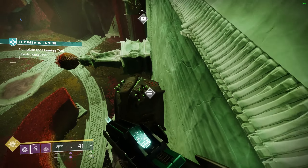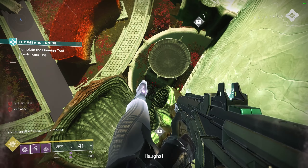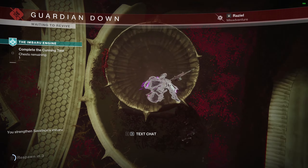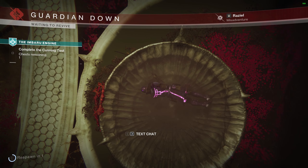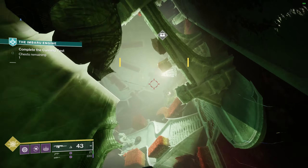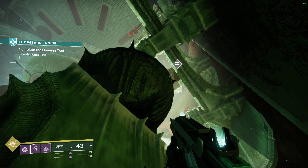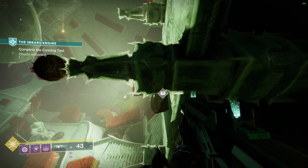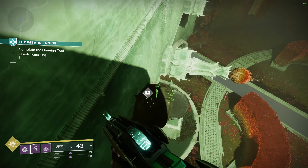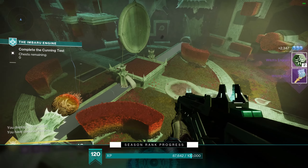You'll go through different circuits with either three or two chests at a time, and your goal is to get all of them correct to move to the next section. There's no timer, so you can take your time walking around, finding all the chest spawns, and locating the corresponding symbols. Once you grab the appropriate chest, you'll get your 'display your cunning' message and move on, until you finally get a mission success end screen.